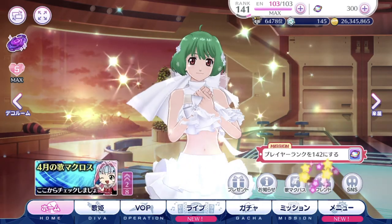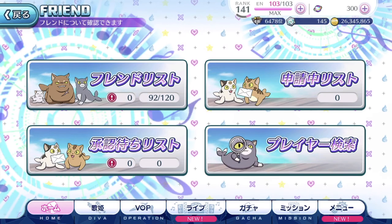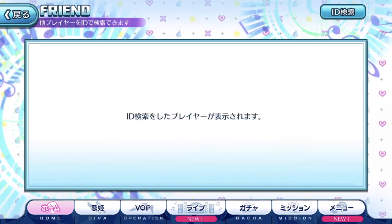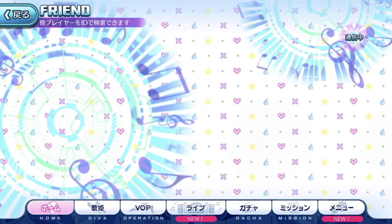The friend tab has now shifted here. If you want to check the friends linked to your account, friend requests, or to add friends — the functionality is exactly the same, it's just that the button's position has changed on the home screen. Just get yourself slightly more familiarized.